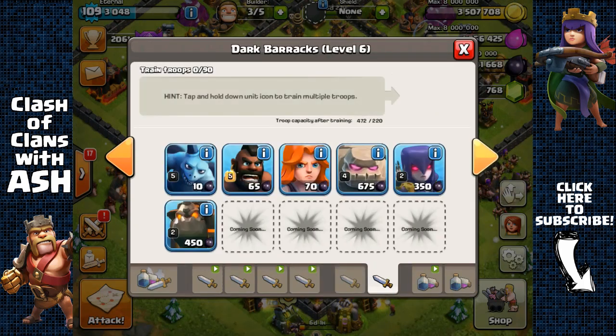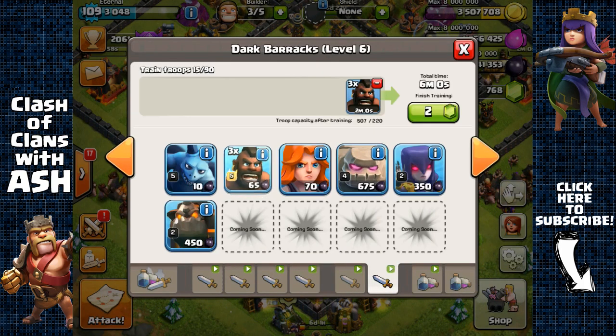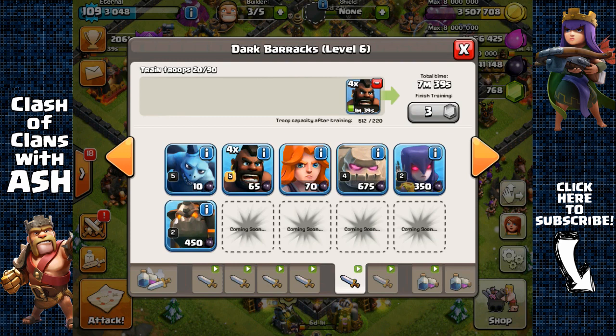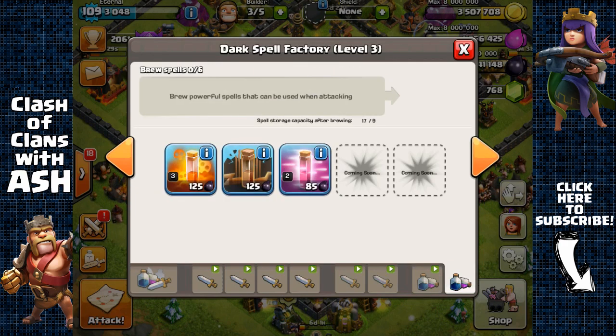For your dark barracks, cook 4 hog riders on each dark barrack for a total of 8 hog riders. However, if you're not in need of dark elixir and just want to maximize efficiency for gold and elixir, feel free to cook as many hog riders as you want — you can fill both dark barracks with all hog riders. For spells, just cook rage and heal spells, and carry a poison spell for safety.